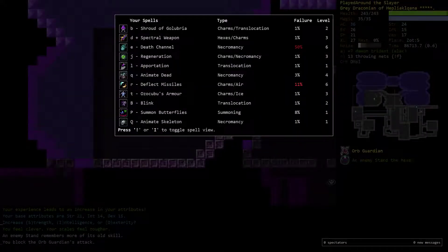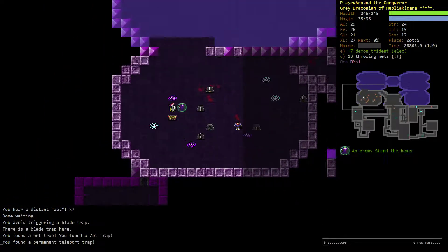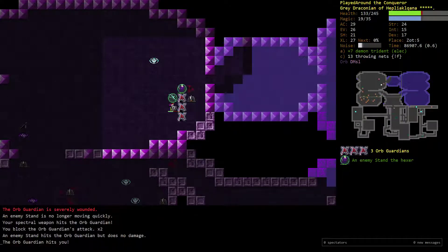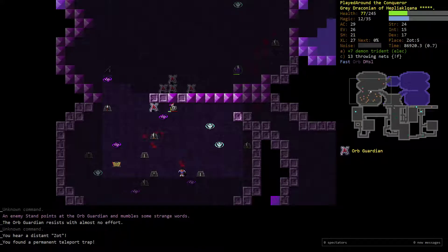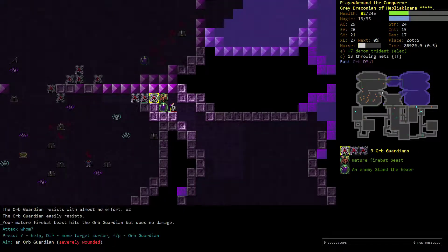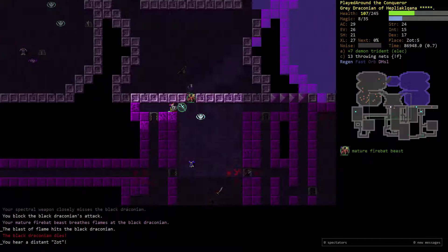I don't need INT anymore, but I'm going to train it one more time — it gets my Deflect Missiles up, and that's just nice to have. Let my stand rest up for a bit and then continue on. We've been recording for 40 minutes now — I feel bad. This is like the worst position to be in, fighting multiple Orb Guardians at the same time. It's so bad here, I'm actually going to haste. I just got impatient — that's unfortunate. I'm going to get a Box of Beasts here. He does up to 26 damage and breathes fire, apparently. I'm going to cast Regen here just so I have a little bit more health when I go back. I got back-spawned, so that's why the Regen was there.